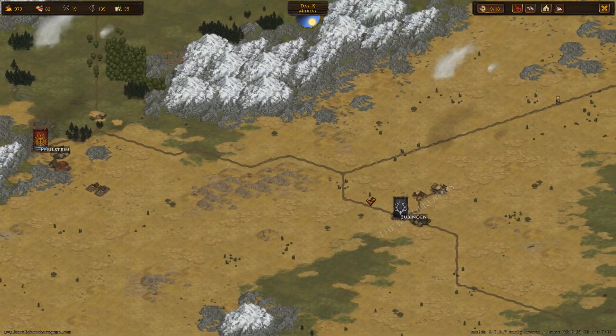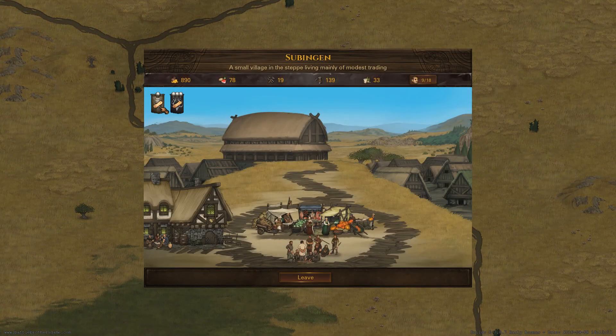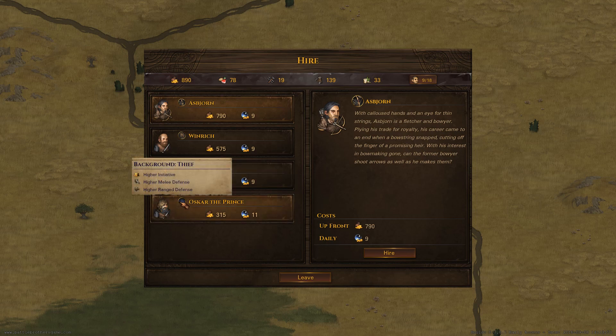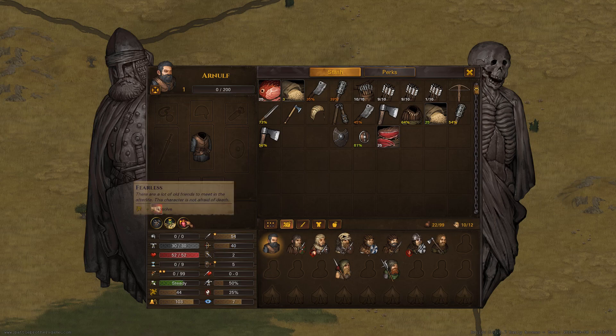Not until we have some more level ups and better equipment. Although having units in the back row is probably going to help out a lot — ideally you just have a ton of two-handers back there, and archers. Hold on — you're pretty cheap. Plus 10% experience gain? What are you? A thief? I think I'd rather take the apprentice right now. What are your skills? Fearless.